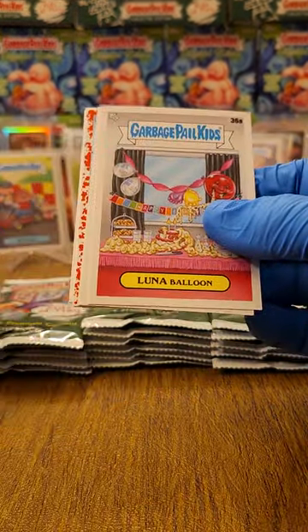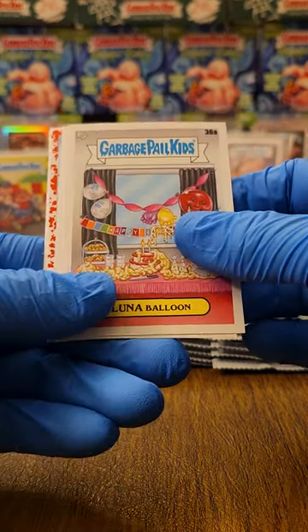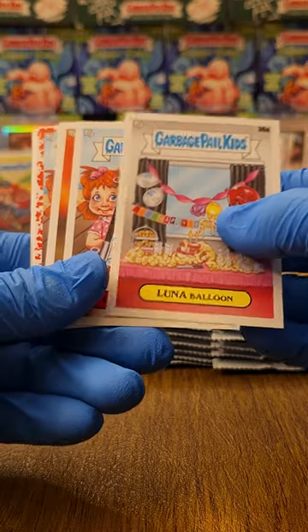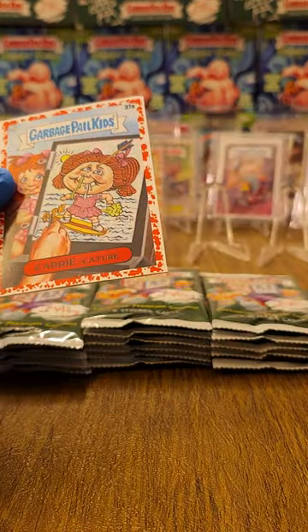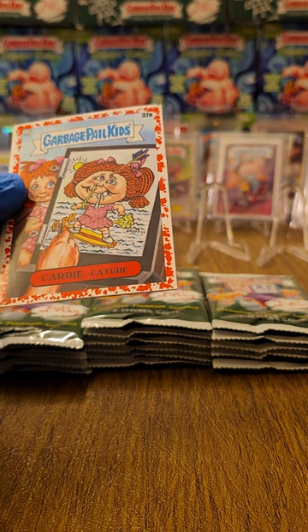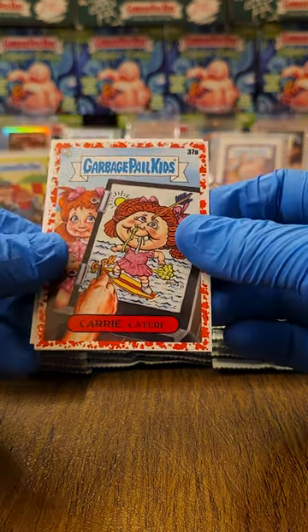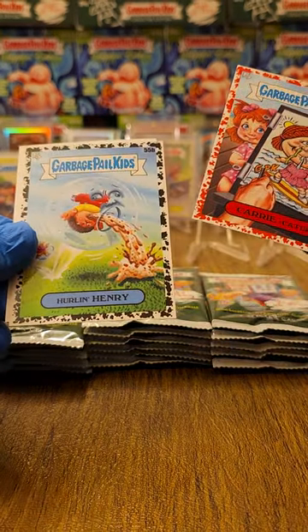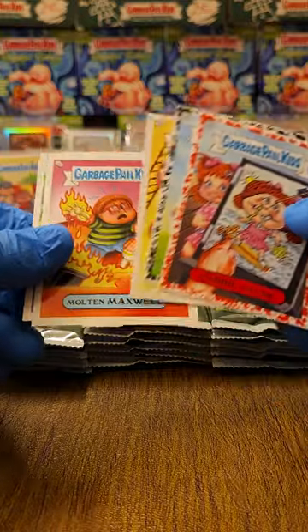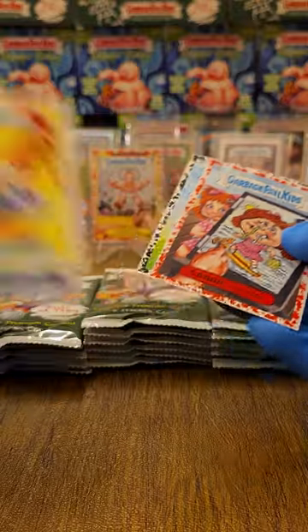Another red — that's crazy to see two reds back to back, that never happens. Maybe this is making up for the last box, because the last box was not our friend. Got a little Carrie Couture. Really wish this would have been Dice — it would have been cool to see him in a red. Number 55 — yep, Shooting Larry over China.